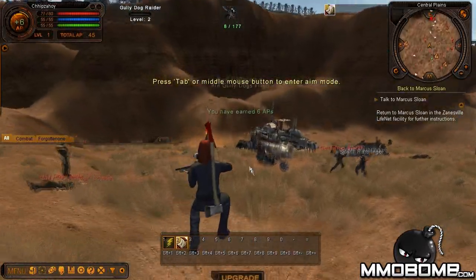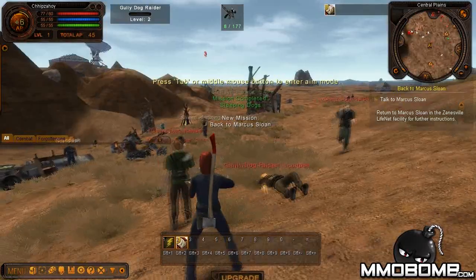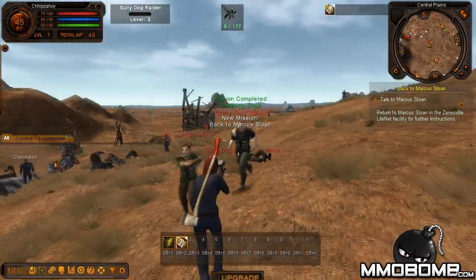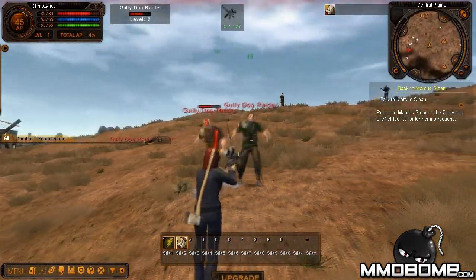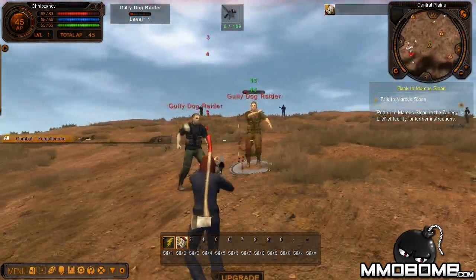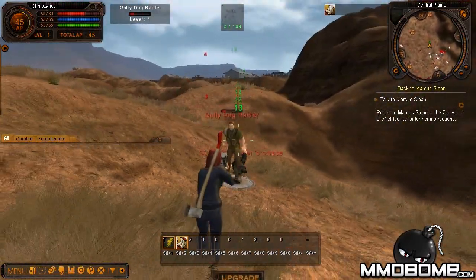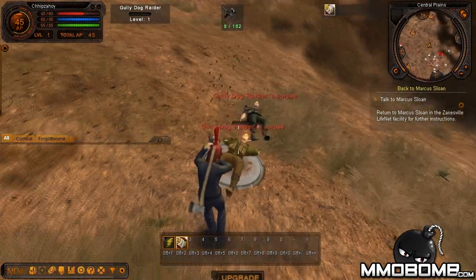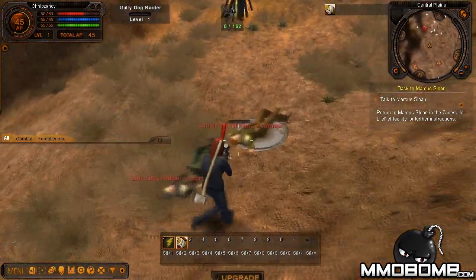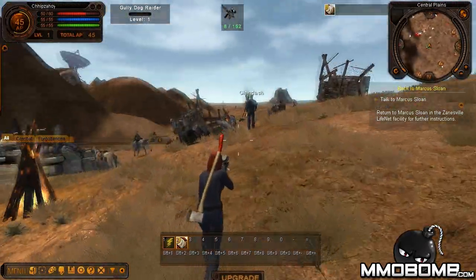I really do like the graphics — I'm running this on lower settings because of FRAPS, but this game looks really nice. Going to try to heal myself. The red-lettered enemies are hostile and will attack you if you get close enough. Yellow enemies are usually safe but sometimes aren't. White-lettered ones generally don't do anything.